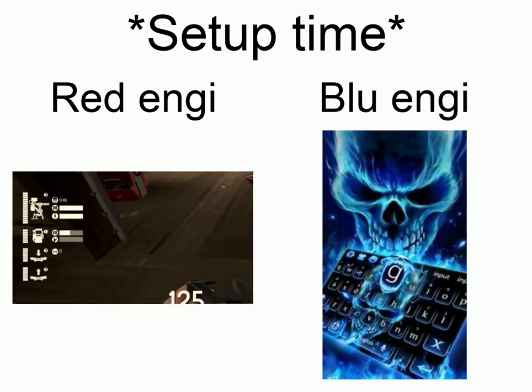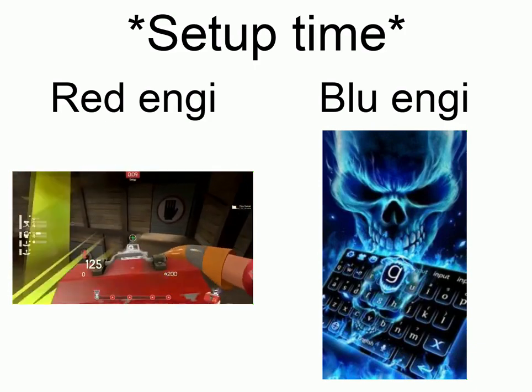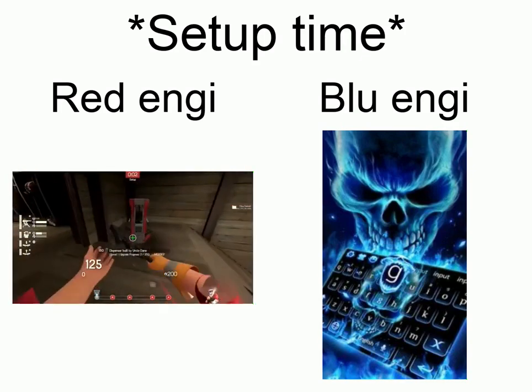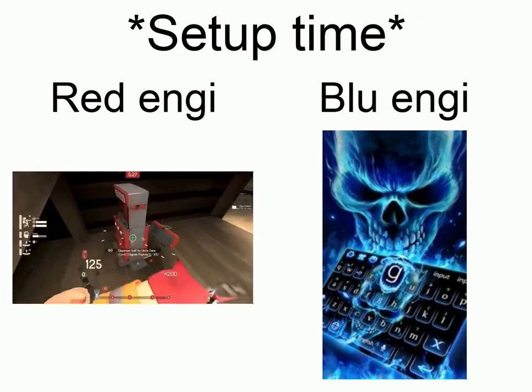Right now, I have fully upgraded my sentry and my teleporter to level 3 with 10 seconds left. At this point, I quickly switch back to the Eureka Effect, grab my sentry gun, and take it through the teleporter. Immediately, I'll walk over to where I want to put it and teleport back to spawn. At this point, you can switch to whatever wrench you want — I chose to stick with the Jag — and then I grab my dispenser and take it to the front as well.